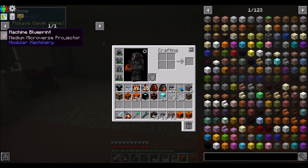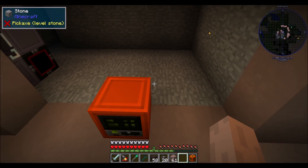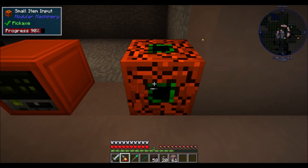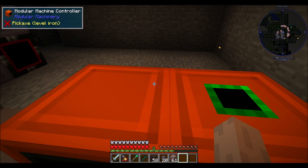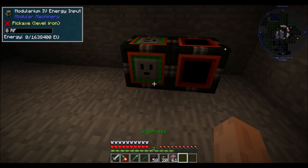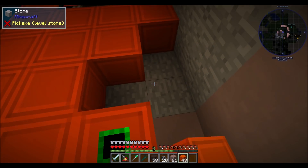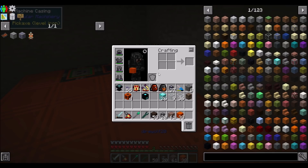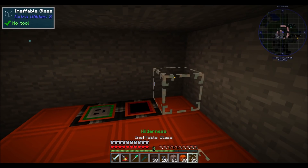Alright, so real quick — the center bottom is going to be that, and next to that looks like some kind of green input-y bus-y thingy. That would probably be the small item input. And then we need a bunch of modular machine casings all around. In the back center is going to be the power, and then to the right of that is going to be the output. So this is a five by five, and the power modularium thing — cool. We just need casing all around there.